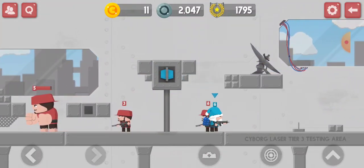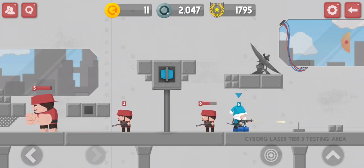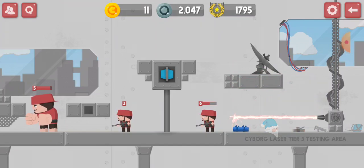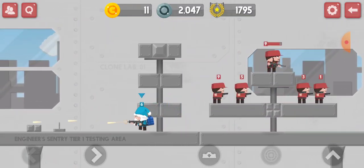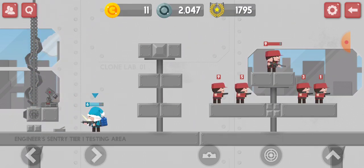You can set down landmines and when a clone walks over one, he steps on it and boom — gets blown into the atmosphere. Some people, when they get bored, create a whole minefield, and it looks pretty cool. Let's check his health — yeah, he doesn't have a lot of health.